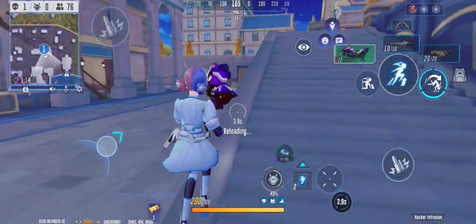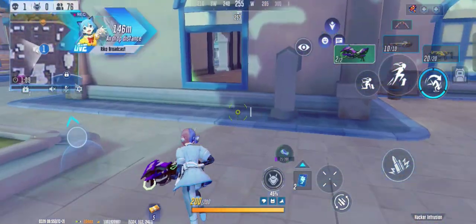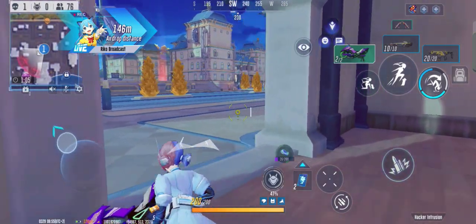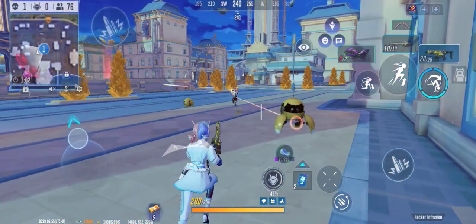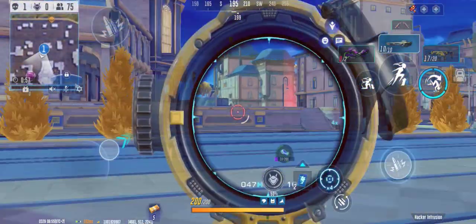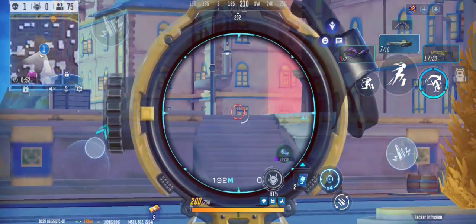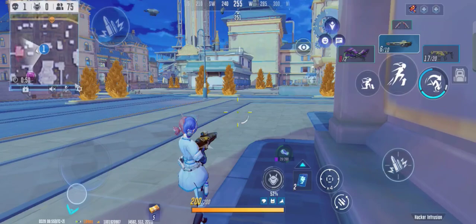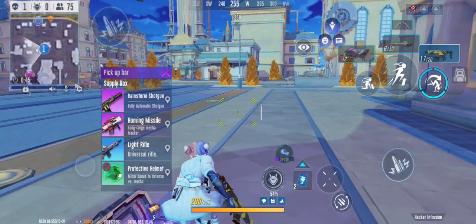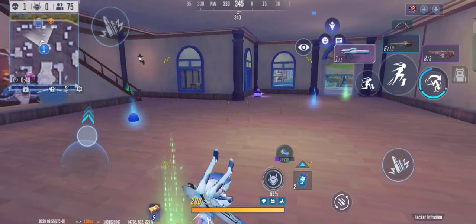Immediately circling around here again just to not Rambo in there. Did not manage to steal that kill, but I can see you running right there. Can't really seem to hit Lilian there, let's not overextend. Pick up the loot — excellent, Train Storm Shotgun — and then get back in here.